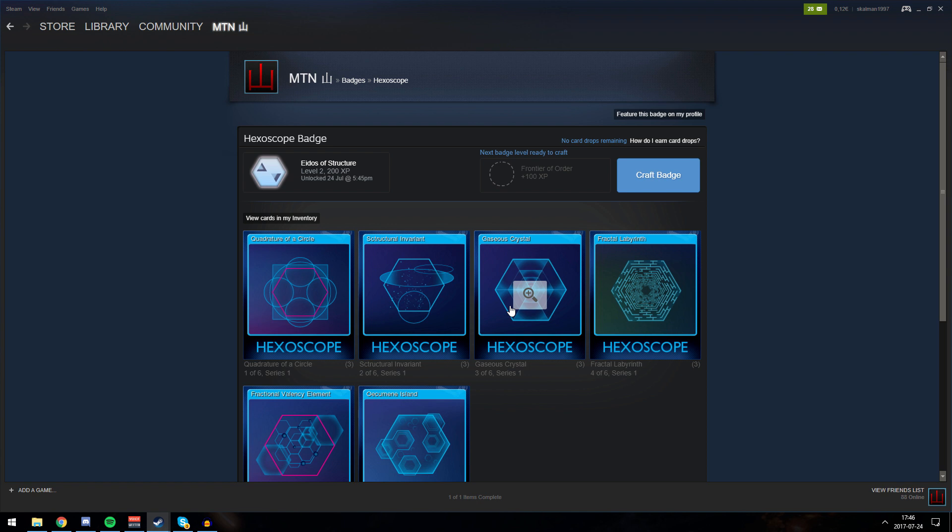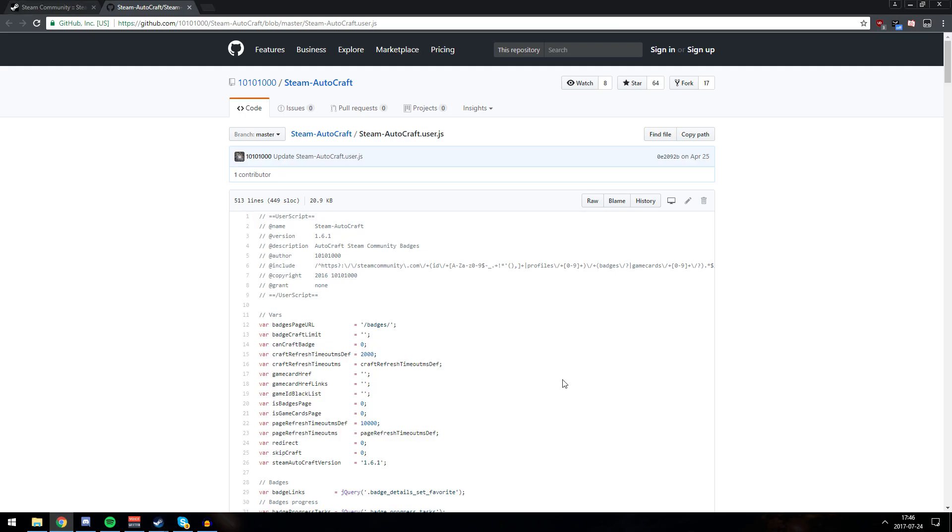I'm going to show you a script that basically does this automatically for you, so you don't have to press the button repeatedly. What you want to do is have Chrome installed — most of you probably already have it. What you want to install first is an add-on called TamperMonkey. You can find a link in the description. It's super simple to install.